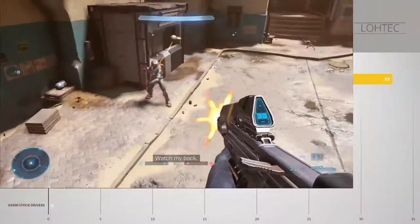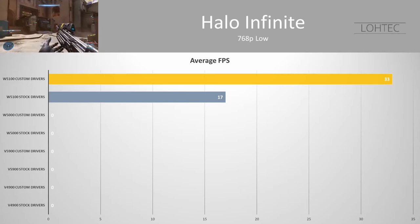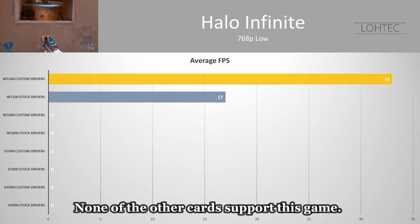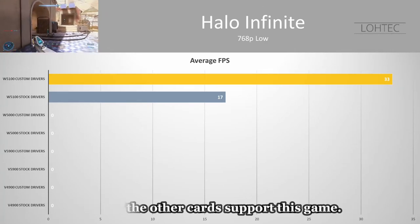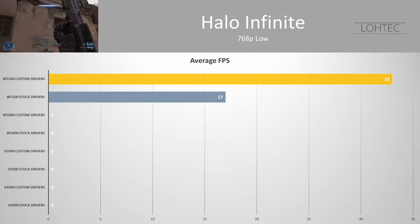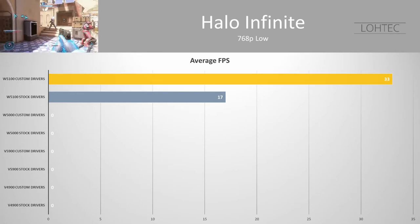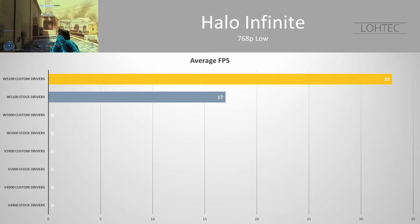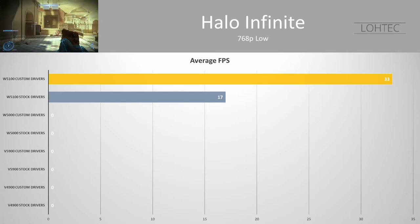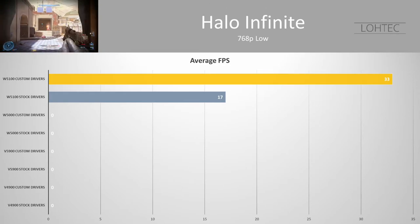One game I was hoping to see a large increase in was Halo Infinite, and it definitely delivered. At 768p on low quality settings, we went from 17 FPS on the W5100 up to 33 FPS with the custom drivers — an almost 100% increase. This takes the game from completely unplayable to actually rather enjoyable, which is a great performance boost for the low cost of free. It's pretty safe to say that gains from these custom drivers will be few and far between, with the rare exception.